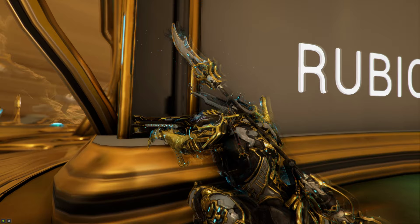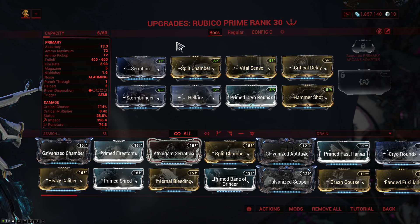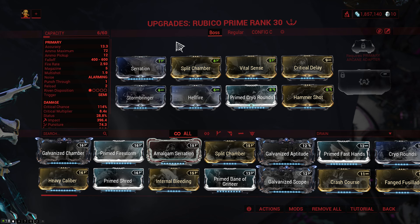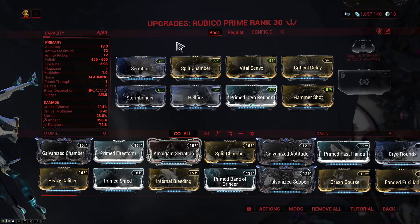Up next we have the sniper rifle. This was a difficult choice, but in the end I gave it to the almighty Rubico Prime. The build here might seem a little bit strange, perhaps unfinished, but that's because you don't really use sniper rifles in normal missions. Sniper rifles are used almost exclusively for bossing nowadays, which means that things that require ramp up like galvanized mods or even arcanes are kind of useless. So I'm running Serration for damage, Split Chamber for multishot, Vital Sense for crit chance, Critical Delay for crit damage, Hammershot for more crit damage without ramp up, and then Stormbringer with Hellfire for radiation and Prime Cryo Rounds for a lot of cold damage.